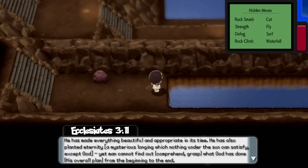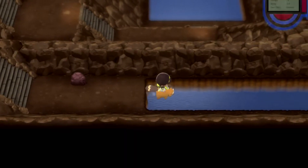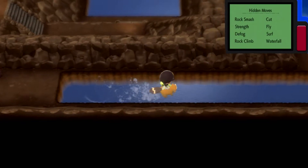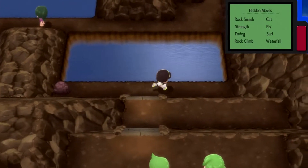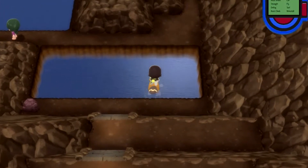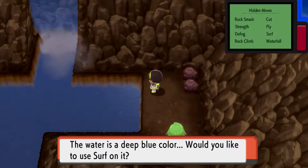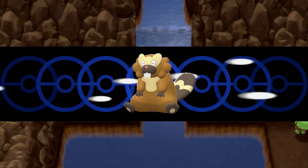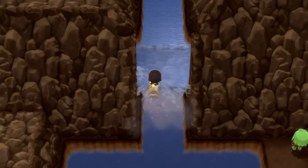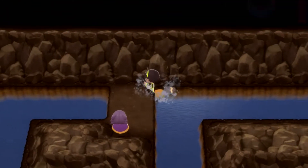Hopefully going through the rest of this won't be as bad as previously, but I doubt it — because this is Gen 4's Victory Road. Whoever thought this was a good design was ridiculously insane, and I am not a fan at all. But we'll see. Let's hop on here and head up this waterfall. I don't know if there's anything over in this waterfall area or not — nope, it just leads up here.